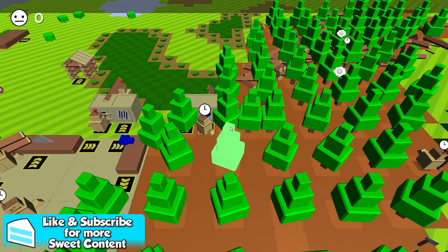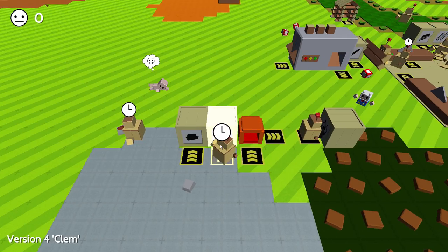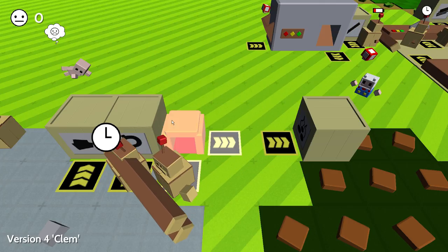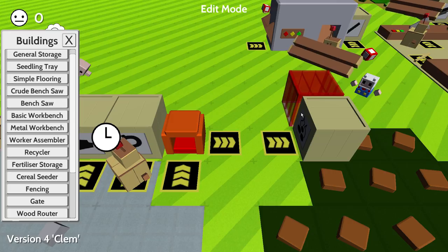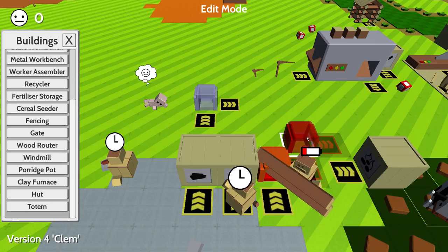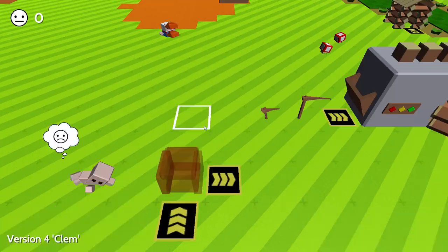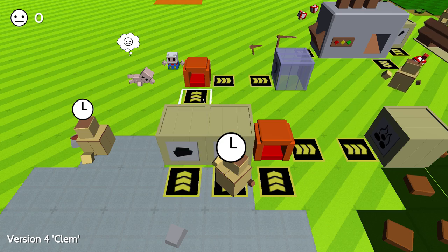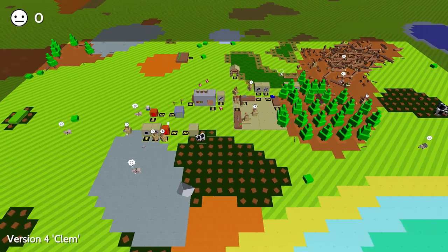Now that we got all that set up and we've got a lot more robots collecting wood, what we're going to do is try to build up our manufacturing area for metals. I think we need to build another clay furnace here, and then get someone to put charcoal in there and also the ore. I didn't really set this up to be efficient over here, I might have to redo that. So we're going to get a furnace, put that here, grab a shovel, get the clay we need, and put it into the clay furnace.